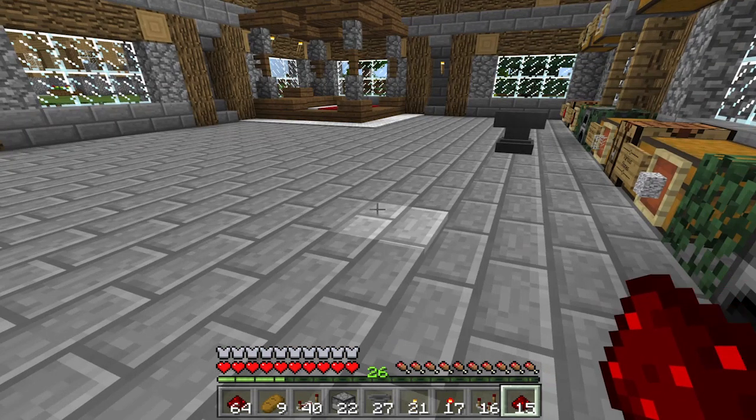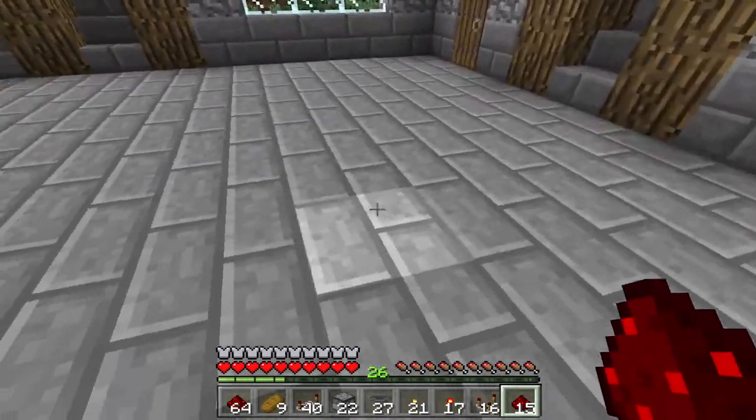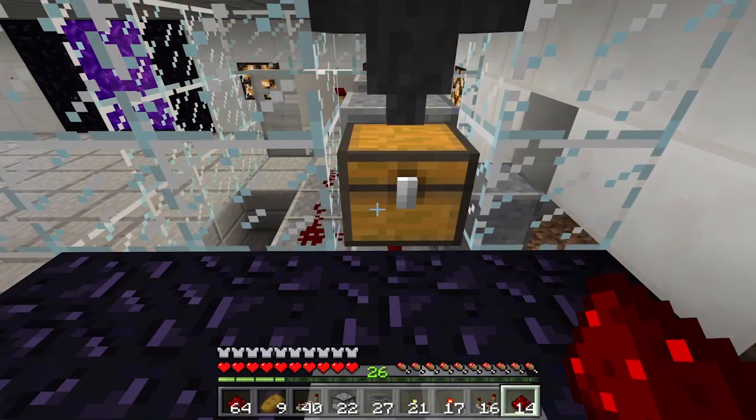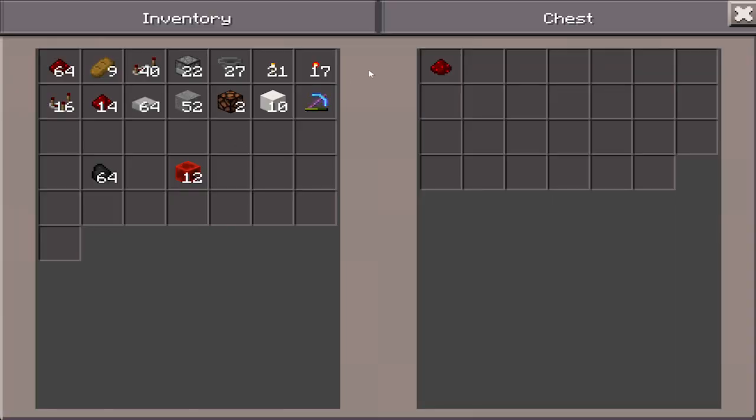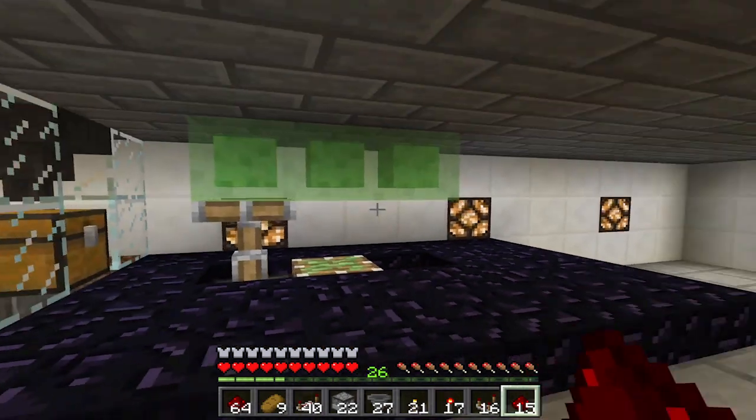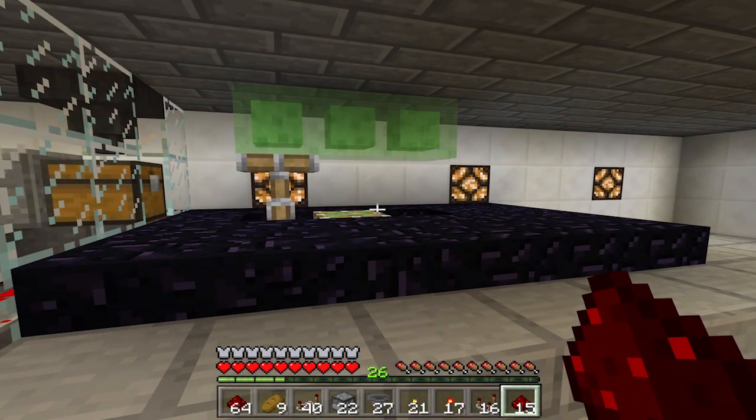I've already got 12 redstone blocks hiding there just for extra use. So let's go ahead and jump down into the lab. We don't want anyone coming down here, so let's grab that redstone back up and the secret entrance hides away. Nobody can find us, we're super secret.